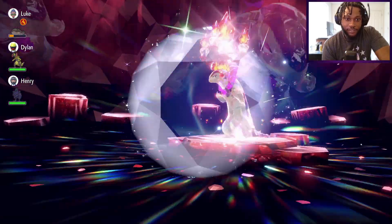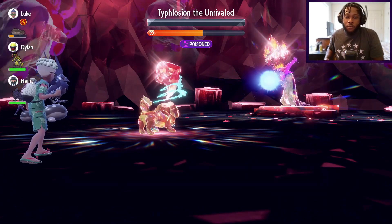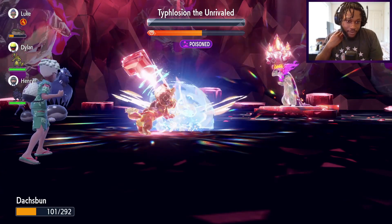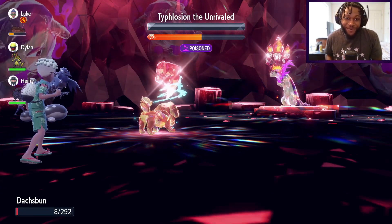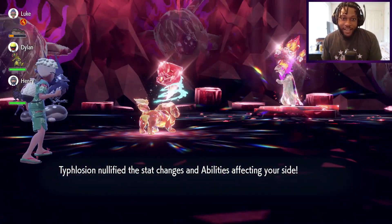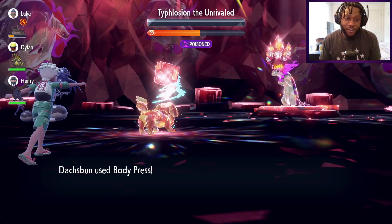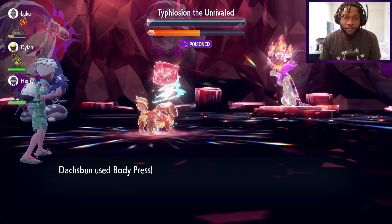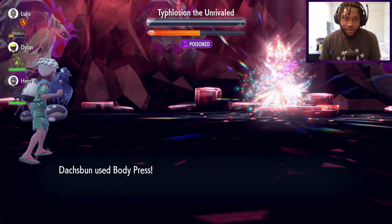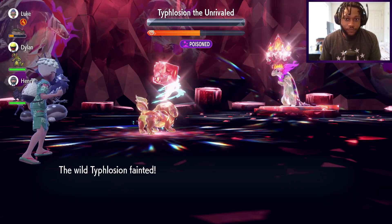I think that's the last bit of health he has - oh, he's going for a Focus Blast right here. He almost got us, but the poison takes him out. He's going to nullify our stats but it shouldn't matter at this point. We have one more Body Press left, so it might be a good idea to give it max PP for Body Press. And that should be GGs for this bad boy.